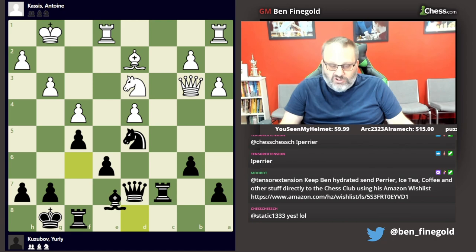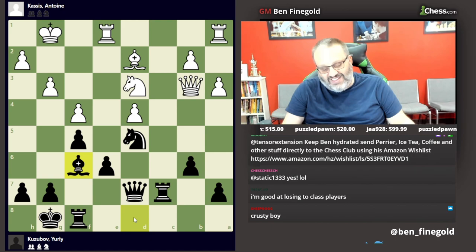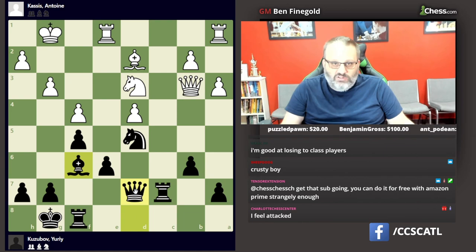Black played the obvious bishop f6, attacking the f-pawn. I actually wonder why black's bishop was on d8 to start with. Looking at the game score, it looks like black played bishop d6 to c7 to d8. Why did he do that? Nobody knows.